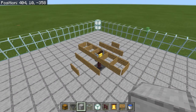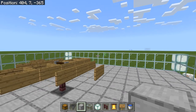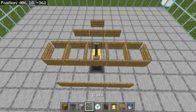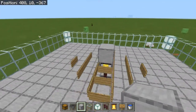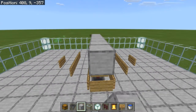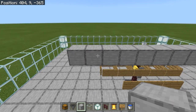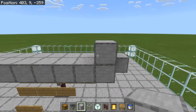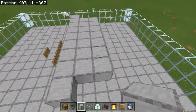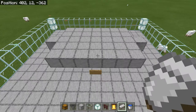Now we're gonna place in some temporary blocks — you probably want to use something like dirt or netherrack, something that can be mined out easily because you will be taking all these blocks out eventually. Place a solid block right on top of the bell, then come out four blocks on each side. Then put two rows of blocks: seven across this way and seven across the other way, making a symmetrical shape on both sides.